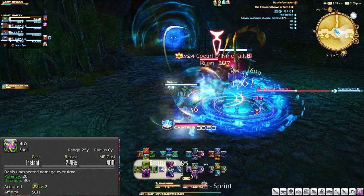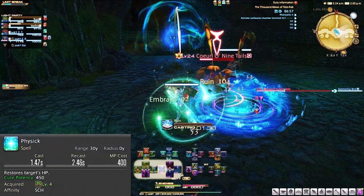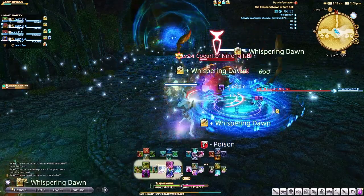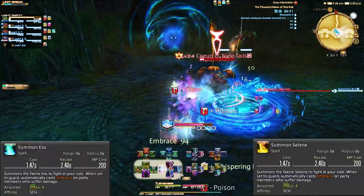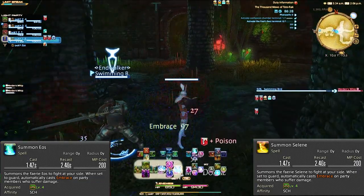Your single target heal is Physic, which is pretty much your Cure 1 or Benefic 1 or Diagnosis if you're playing other healers. Once you unlock the fairy at level 4, keep this summoned. Sometimes it will despawn, very rarely though, but just make sure that it's always present.